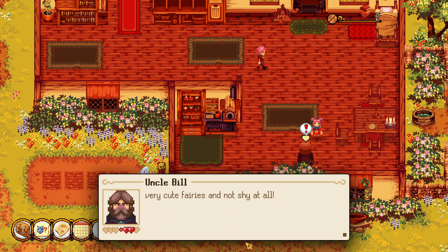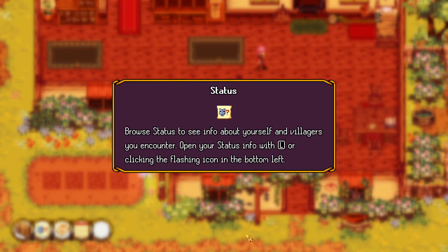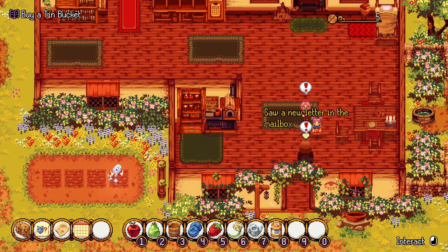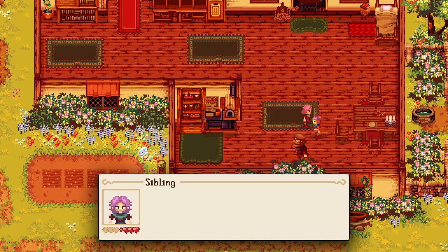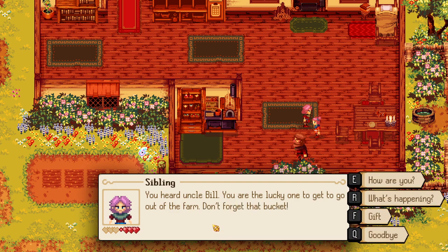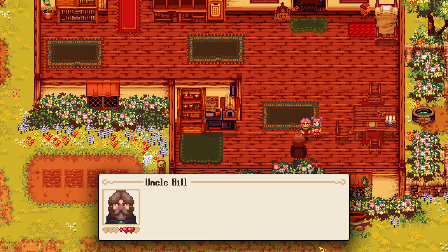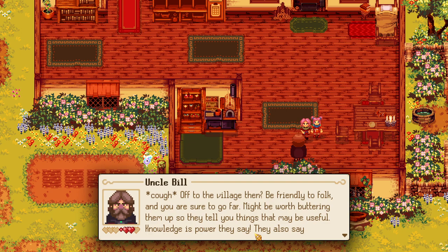They're very cute fairies and not shy at all. Browse statuses to see info on yourself and villagers that you encounter. Open your status info with L and click the flashing icon on the bottom. Talk to uncle Bill: 'You heard uncle Bill - you are the lucky one to get to go out onto the farm. Don't forget that bucket!' Father says: 'Off to the village then. Be friendly to folk and you are sure to go far.'